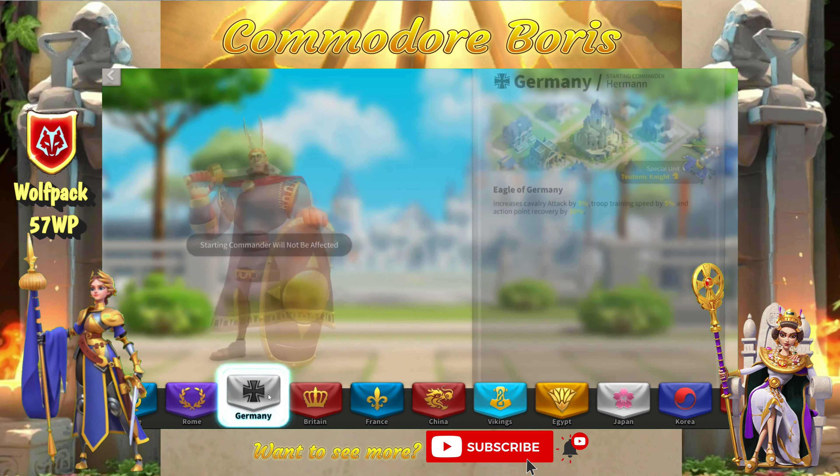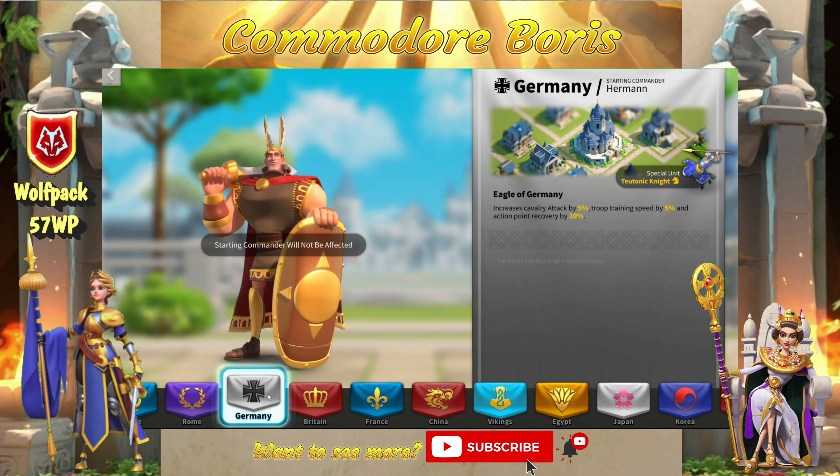Next for Germany, you have 5% cavalry attack, 5% troop training speed, and 10% action point recovery. The special unit gives some additional health and some additional defense, making it very solid. On top of a little bit of attack, the 5% training speed and 10% action point recovery make this a great farming civilization for cavalry farm accounts. This also makes a great KVK honor farming or between-KVK rebuild civ, and is decent in garrisons since Arabia's rally damage bonus does not apply to garrisons. You'll see some garrison players run Germany for that reason — the bonus health on the special unit is the same as Arabia's, making it a popular choice.